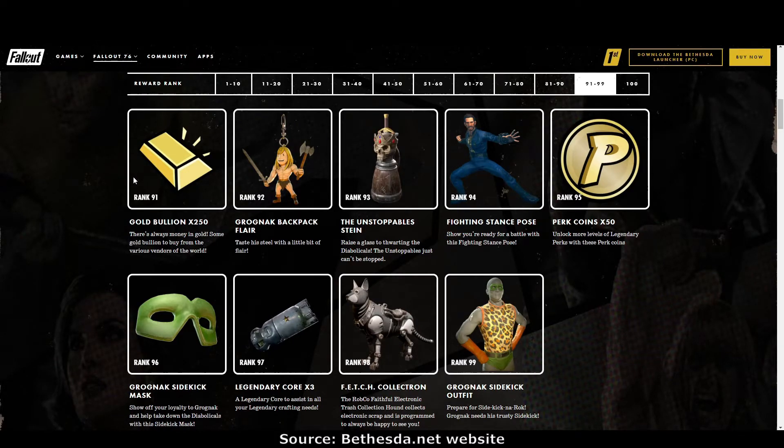Rank 91: gold bullion. Rank 92: another fantastic looking flare — the Grognak backpack flare. Rank 93: the Unstoppable Stein. I like that one. Rank 94: the Fighting Stance pose — I like that one too. Rank 95: perk coins for ranking up your legendary perk cards. And don't forget, if you've played Nuclear Winter — once it shuts down, people who played it will get perk coins depending on how many Nuclear Winter perk cards they unlocked.